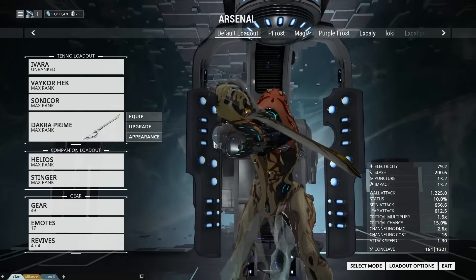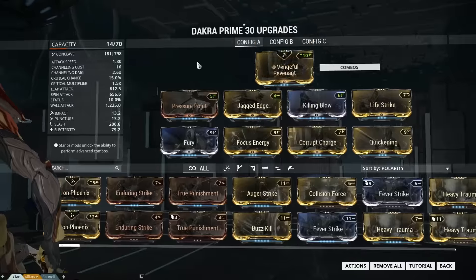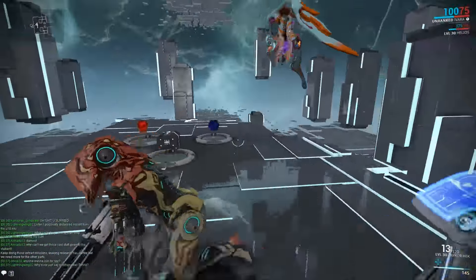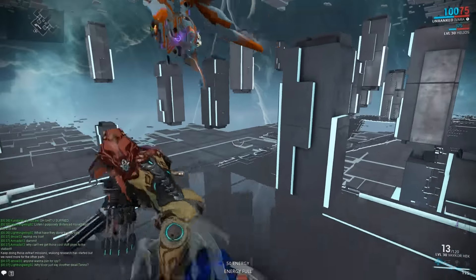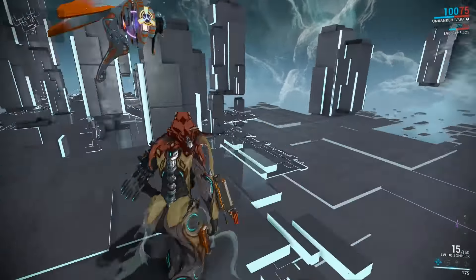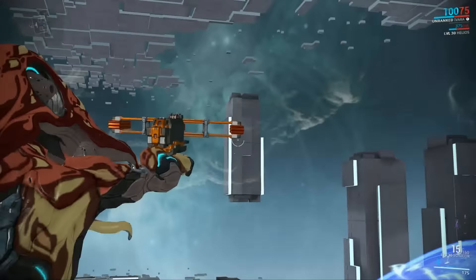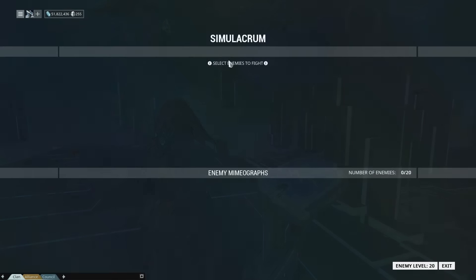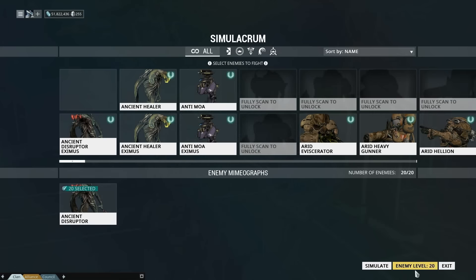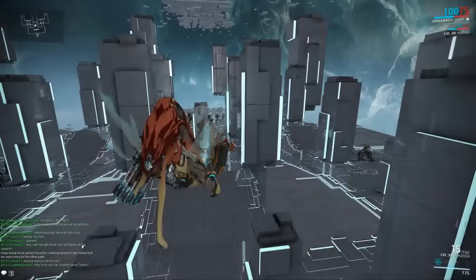I went for the Dakra Prime with the new stance. It's had a lot of actual visual changes in here as well — it hasn't got corners anymore, it's literally floating in space now, which is how it really should have been. This is actually in the void, which I didn't expect.